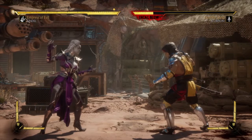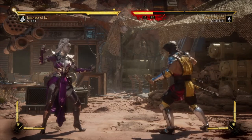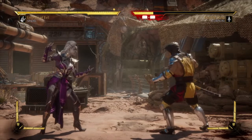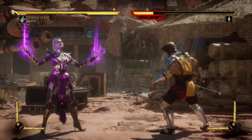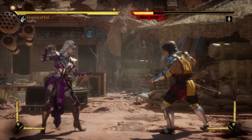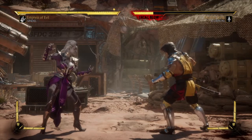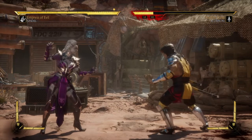The brutality for today is called Whip It Good. The move that you will need to perform this brutality is called Whip and Flip. Whip and Flip is a move that will be done by performing Down Back 4 — that's Down Back Circle on PlayStation or Down Back B on Xbox.